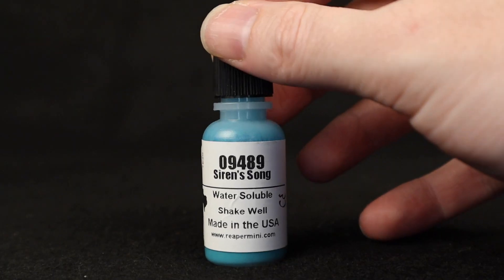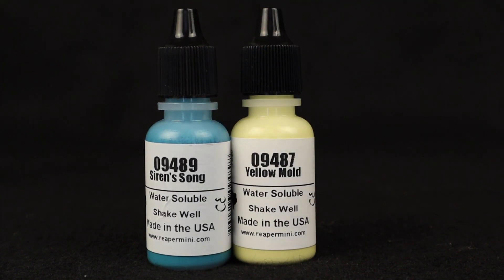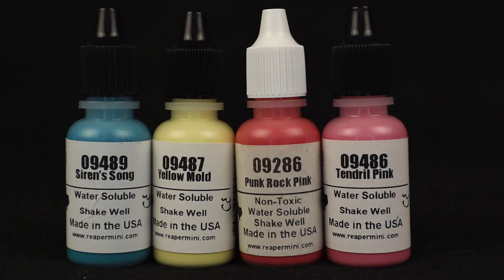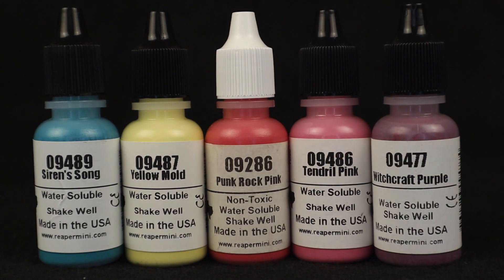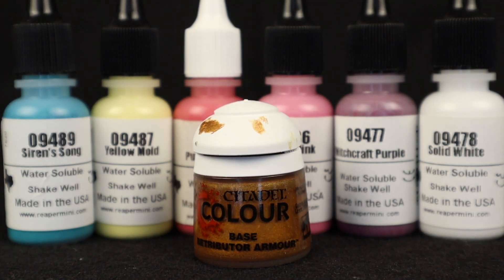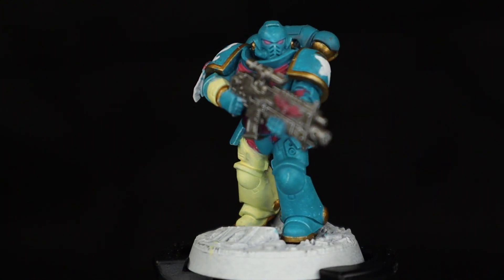For example, Bones Siren Song — a much greener teal shade that more closely matches our Seaside Satin, if a smidge darker. We combine this with Bones Yellow Mold for the right arm and leg, and core Punk Rock Pink for the details, with Bones Tendril Pink to act as a base to make it work more properly. For the belt, I have Bones Witchcraft Purple, which might be a bit too dark to be honest, and pure white for our details. I also used Citadel Retributor Armor for the trim, but it does pop really boldly against the teal and helps make the colors look less flat.